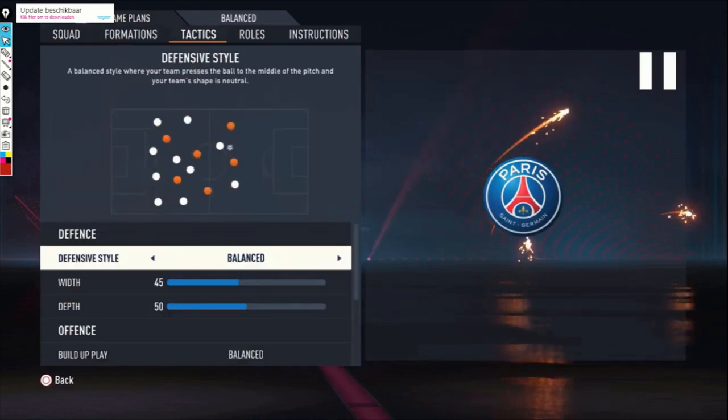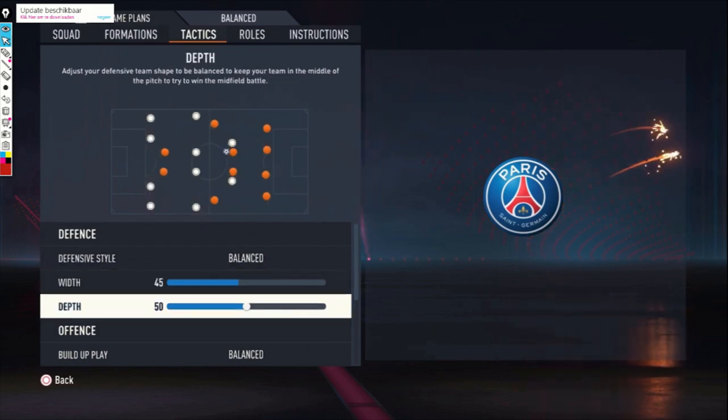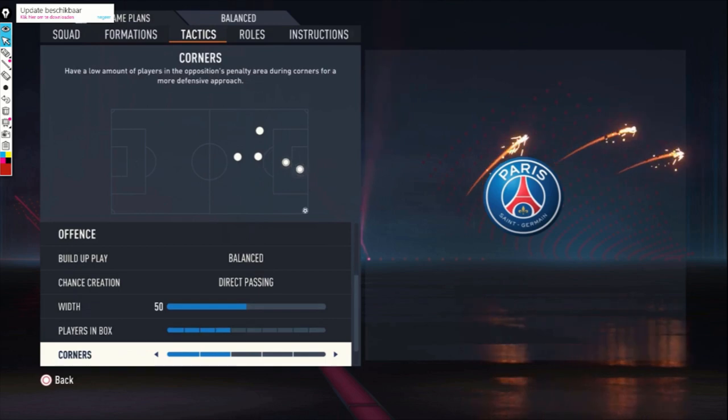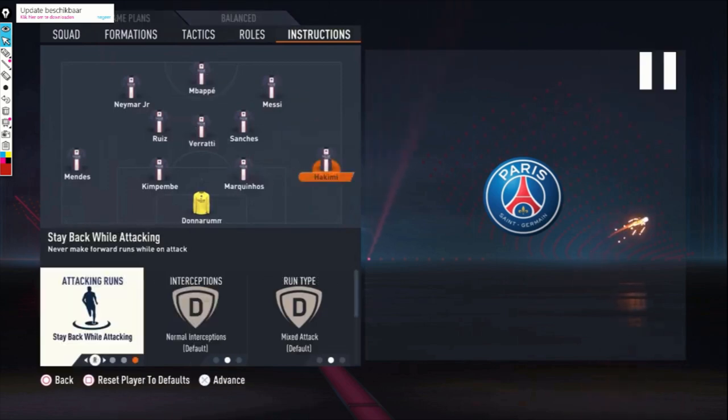This is just a starter formation from the beginning of the match. Defensive style: balanced. Width 45, depth 50. Build up play: balanced. Direct passing on chance creation. Width is 50. Plays in the box: 4 bars. Corners and free kicks: both 2 bars. You start with this one just to check out your opponent — how he is playing. So not going all the way attacking from the beginning or going really defensive, just a balanced formation to see how your opponent plays.